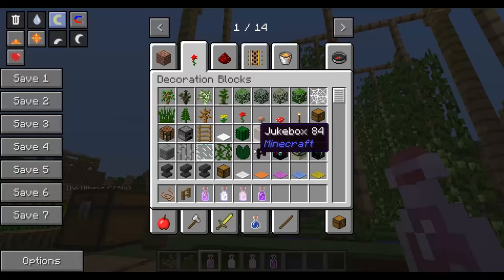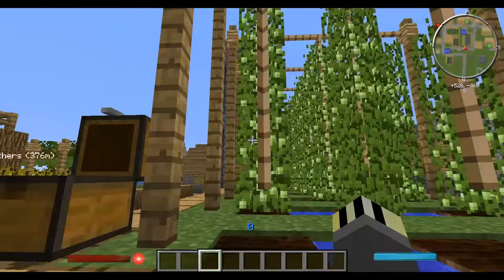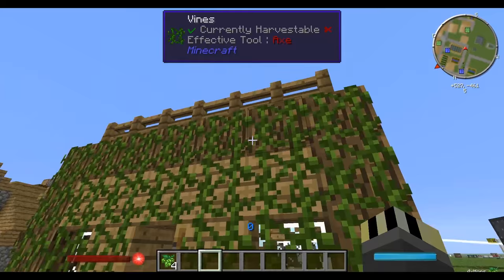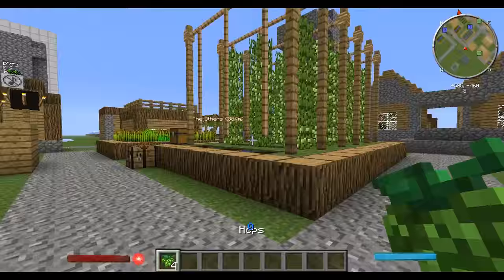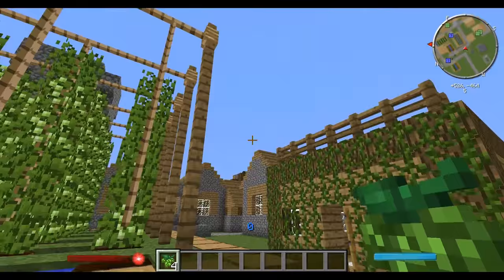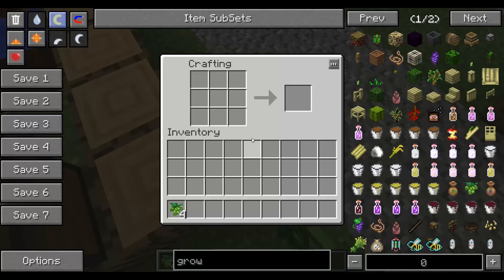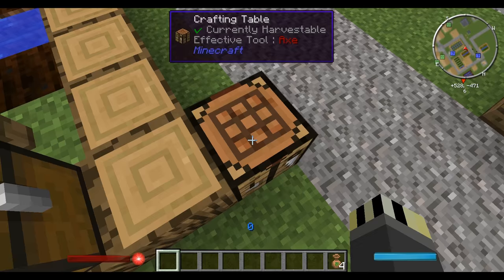To grow hops, you first need to get a hop. If you haven't found one already, you can hit vines when you're in survival mode and you get a chance of them dropping grapes or hops — a great way to find them in a jungle. Or you can right-click an already-planted one that's growing and get hops from it. Since you can't plant these directly, you go to the crafting table and place the hops in to get seeds.